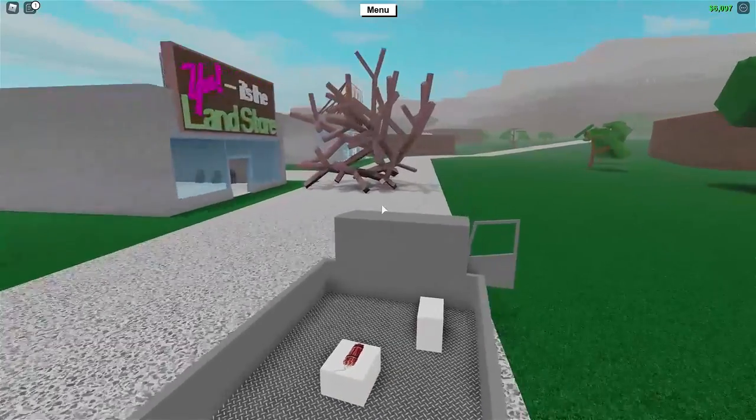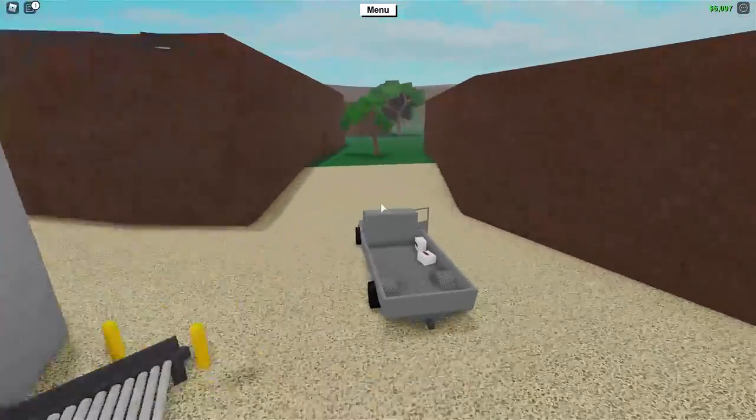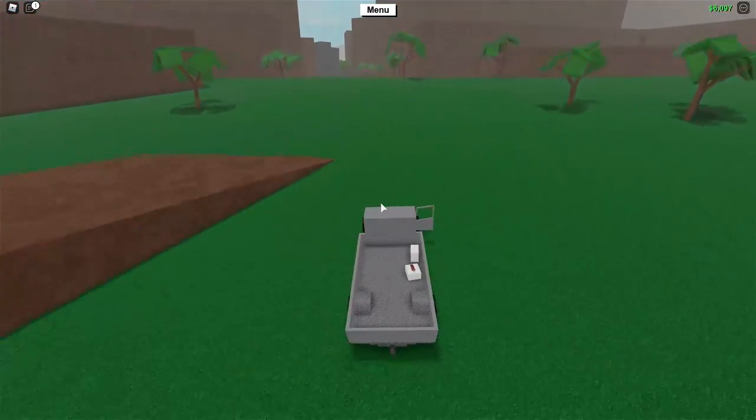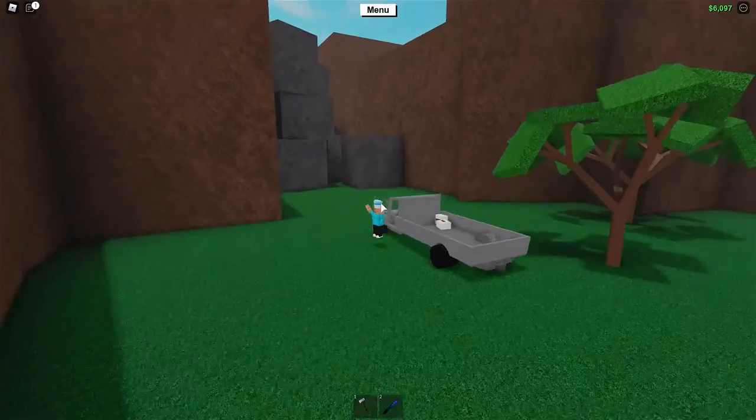Now, in order to get to the snowy area, you are going to want to follow this path up to the snowy area. As you can see, we're now at this snowy area.